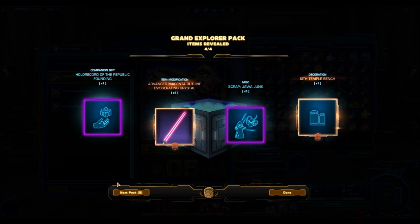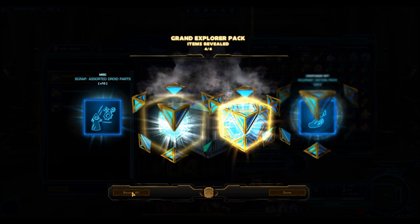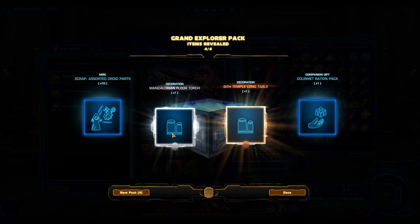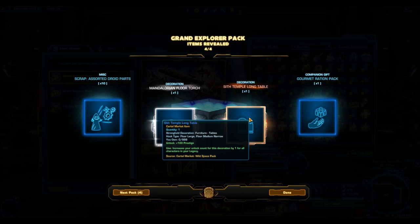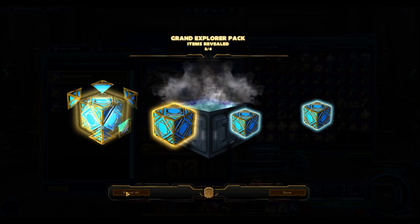Other Grand Packs usually give us more stuff. For example, the first Acquisitions Grand Pack was giving us an item from the first three shipments, which guaranteed you an armor set. The Grand Nightlife packs gave us a ton of stuff — two items and a dye pack you could open. As you guys can see here, we're just getting a lot of decorations.